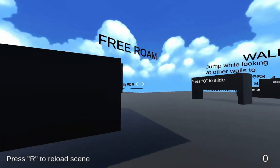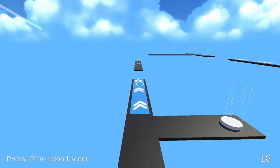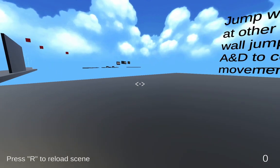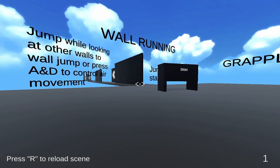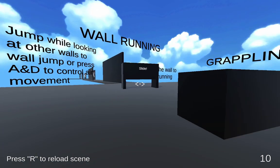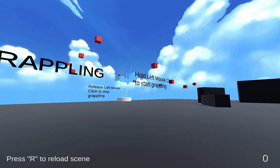Jump pad and speed boost. Jump pad and speed boost. Oh shit! Okay. So they're basically — that's the free roam bit. Slide. How do you slide? Slide. What do you mean? I don't see the control for that.